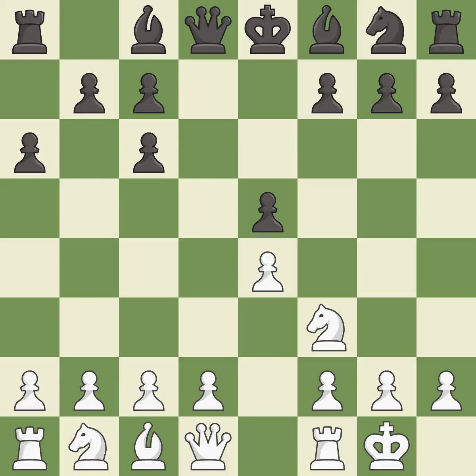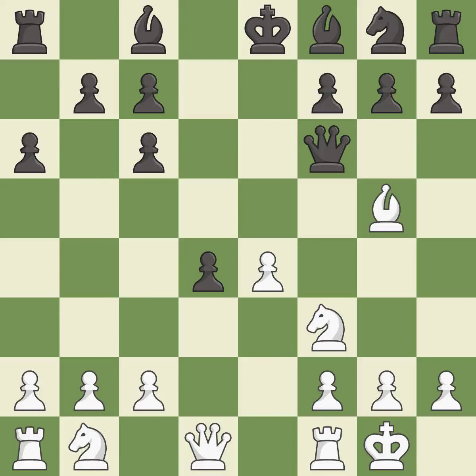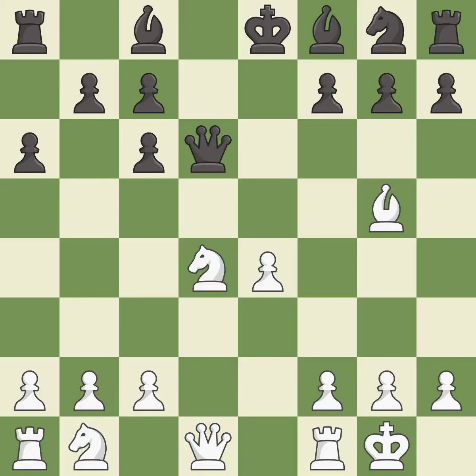Castling gets the king out of the center and activates the rook. This defends a pawn that was under attack and had no defenders. This threatens to win a pawn. This is an equal trade. This activates a piece and simultaneously wins time by attacking an opposing queen. This moves the queen to safety. Capturing that pawn wins material. This develops a bishop off its starting square, getting it into the action.